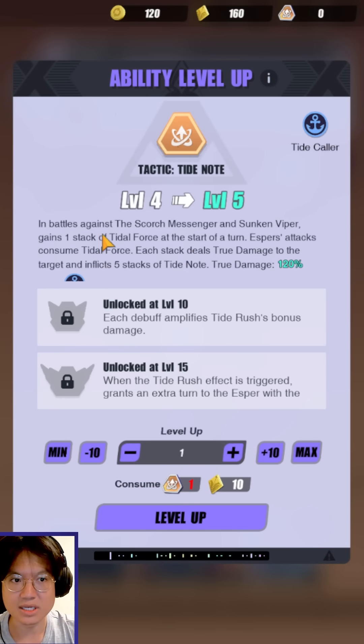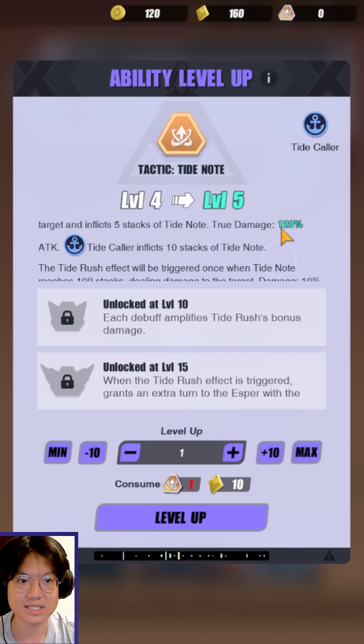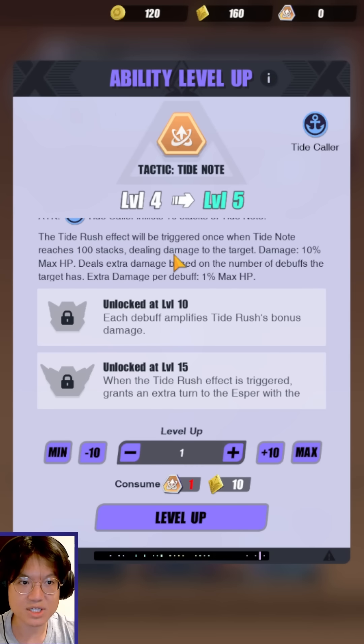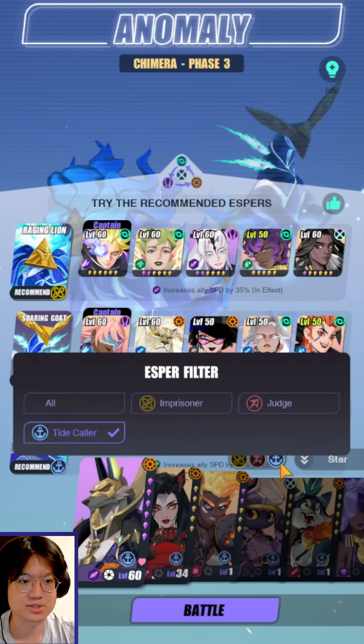Now let's take a look at what Tidenote does. In battles against the Scorch Messenger and Sunken Viper, gains one stack of Tidal Force at the start of a turn. Esper attacks consume Tidal Force, and each stack deals true damage to the target and inflicts 5 stacks of Tidenote — true damage is 120% of attack — and Tidecallers inflict 10 stacks instead of 5. The Tide Rush effect triggers once Tidenote reaches 100 stacks, dealing damage equal to 10% of the target's max HP, and deals extra damage based on the number of debuffs the target has. So it's very important that you land a lot of debuffs onto the boss.